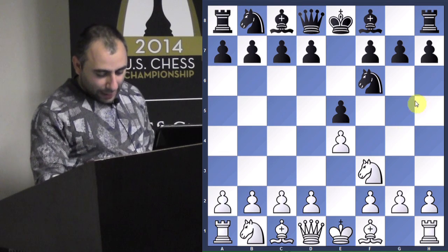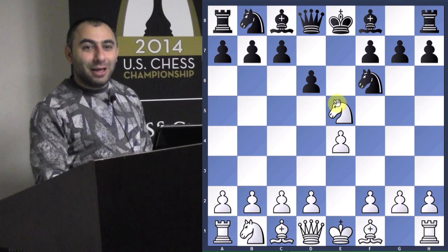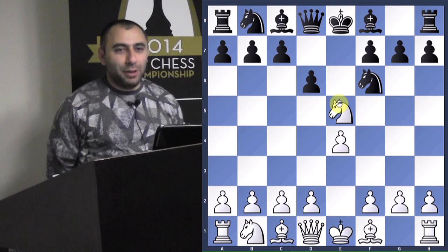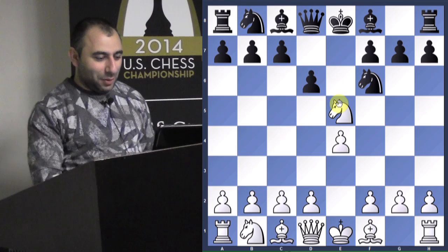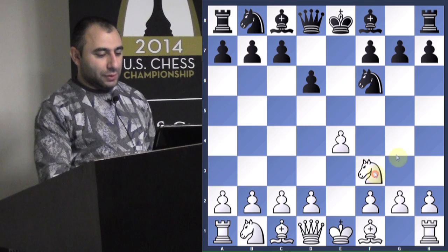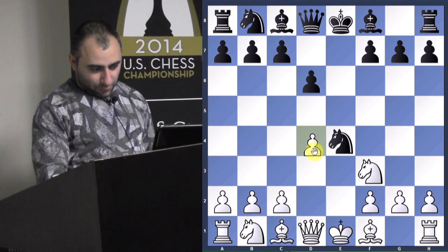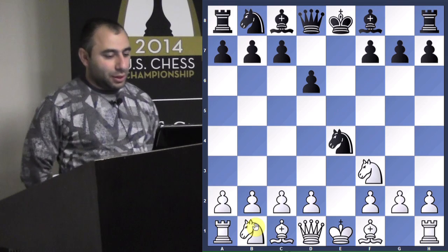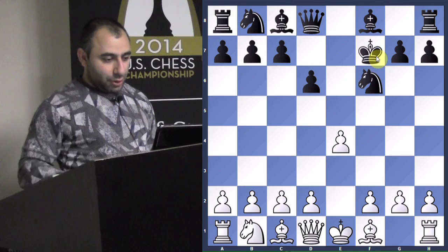I've played this opening before as well. Knight takes E5, D6, and here Knight F7 - very interesting sacrifice of the knight. This is a gambit played by Alexei Shirov. He had this position and played Knight F7. Of course the most common response is Knight F3 and Knight takes E4, where White has several options - D4, Knight C3. But Knight F7 just eliminates all that and now it's going to be a concrete position.